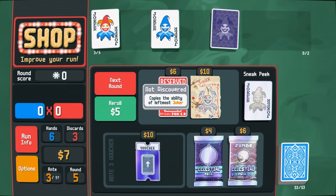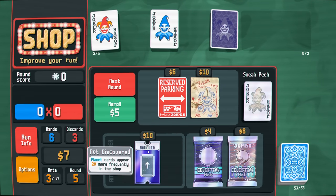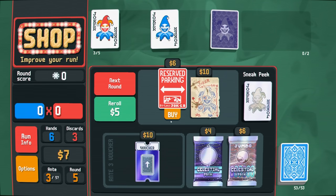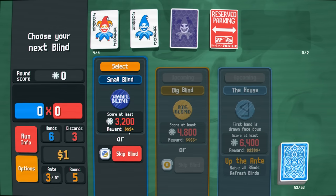Copies the ability of the leftmost joker — pretty powerful. Planet cards appear more frequently in the shop — I don't care about that honestly. Reserved Parking is insane, so I'm going to take it because it's so much money potential. Dude, this game is actually sick as hell.